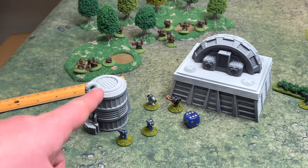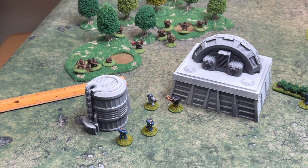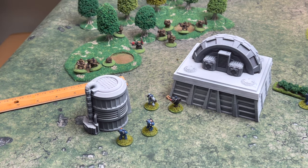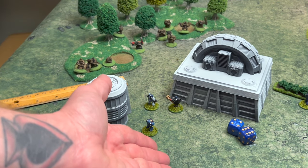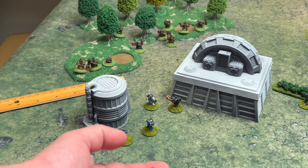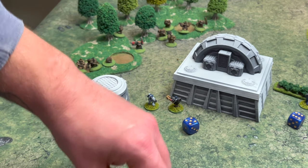Because these Marines have taken more than one casualty in the shooting phase, they also need to test for morale. Their morale is seven. Because Pedro Cantor is their leader, he gives a buff of plus one leadership, making him leadership eight. They are close enough to use his leadership, so we need to roll eight or less on 2d6. We roll a ten, which means they fail their leadership test and immediately run 2d6 back — five and a half inches, very close to the board edge.